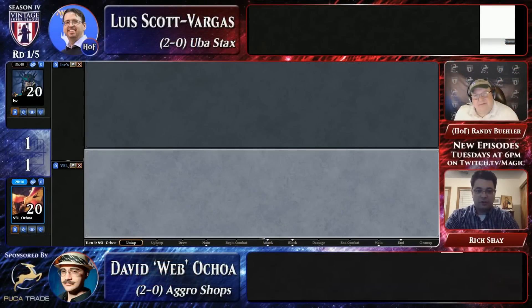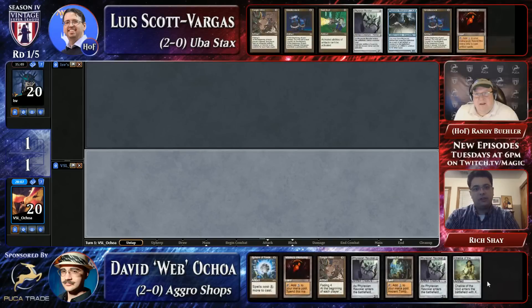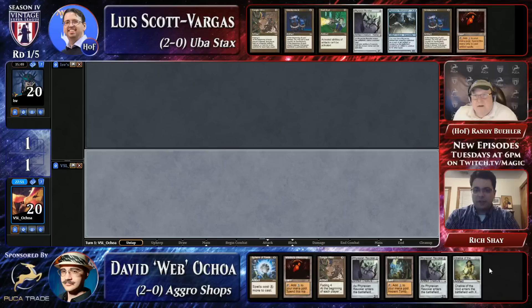Uba Mask is very cool and very fun. Let's see how these hands look, because both games so far, whichever player had the better starting hand won. LSV has an all-in hand with only a Workshop - he's pretty vulnerable to Wasteland and Strip Mine effects. But Webb doesn't have one. Do you keep that draw if you're Luis? You have to, right? Slamming down that turn one Null Rod is going to shut off a huge part of Webb's game plan.